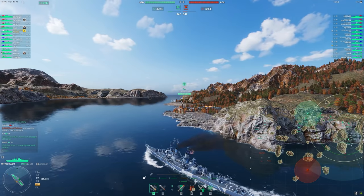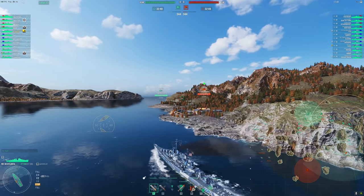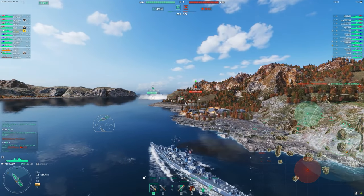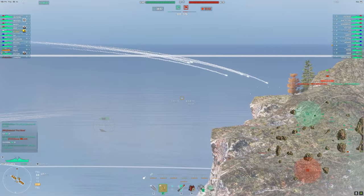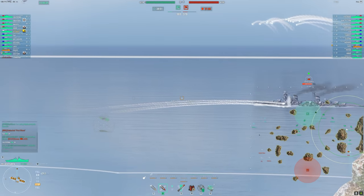Our destroyer doesn't find anything yet, so I'm going to push up. He finds a cruiser finally, and I want to support him because he's going to get smashed. So we need to turn this guy away. I know light cruisers often use HE most of the time, but their AP can be pretty solid.